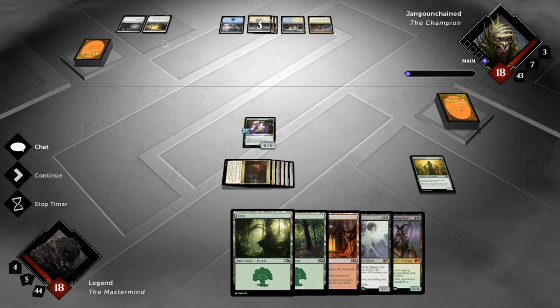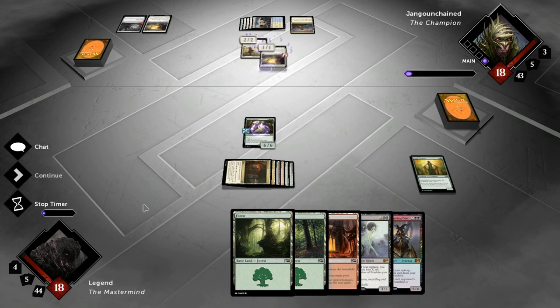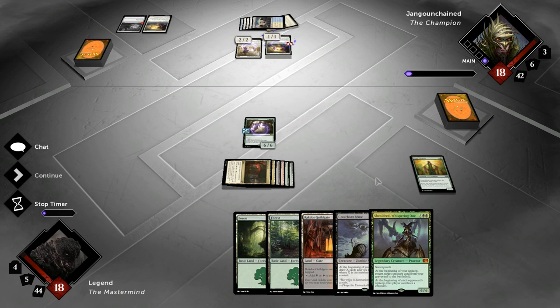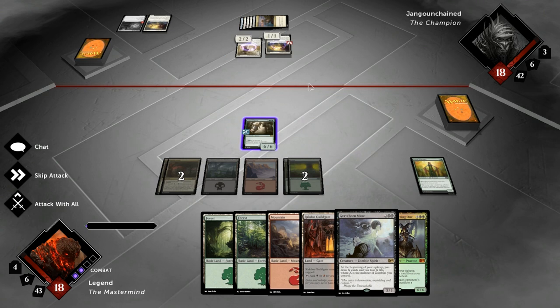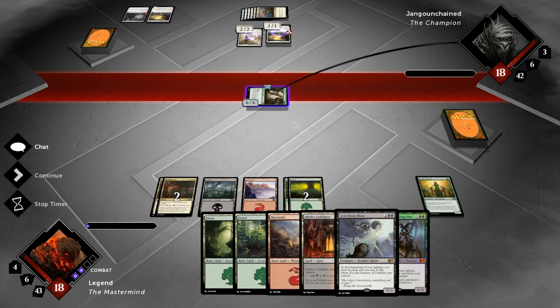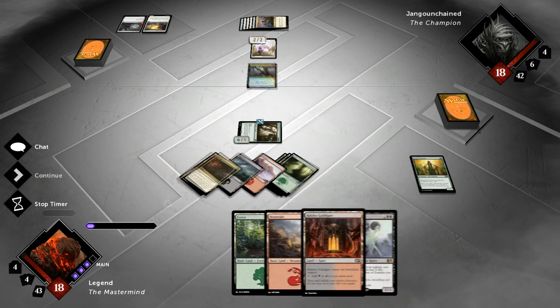Opponent is tapped out and we have Shieldred in hand, so this could get interesting. We attack first — opponent is probably going to chump with a Hawk — then we try to resolve Shieldred. The only thing that punishes us here is if the opponent plays a Planar Cleansing afterwards, but then we still have Graveborn Muse to refuel. We pass the turn and let the Shieldred trigger go on the stack — the opponent has to sacrifice a creature.